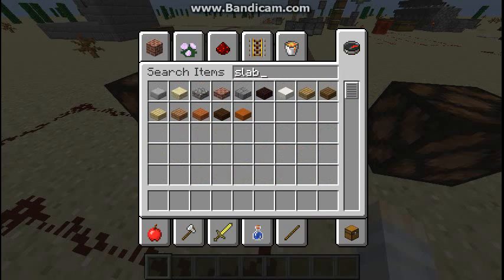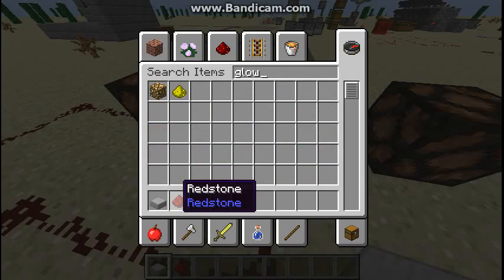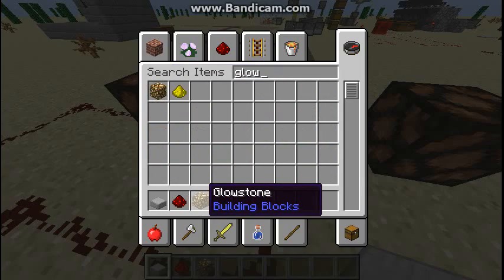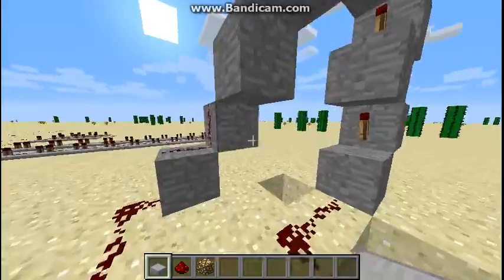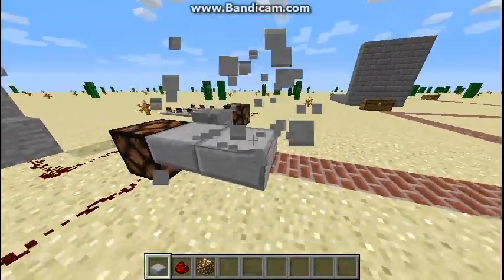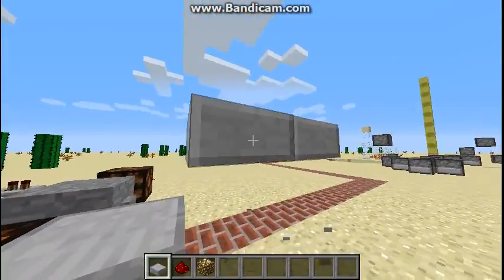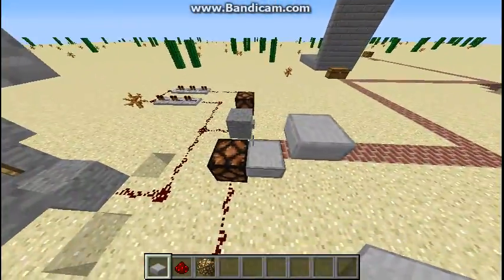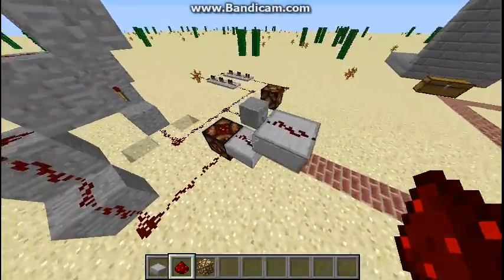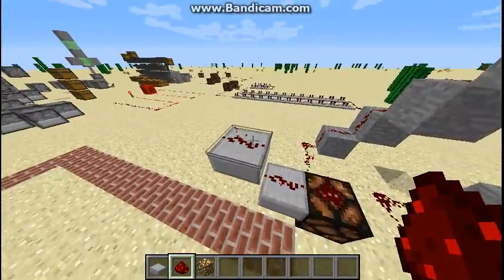Another thing — I'm gonna grab a slab, some Redstone dust, and glowstone. If you have upper slabs like this... let me try to break all this. Alright, say we have Redstone like this. I could essentially hook it up like this and it would still work. You can see the particle effects and everything.